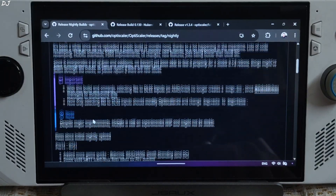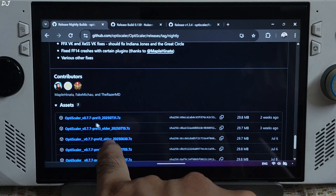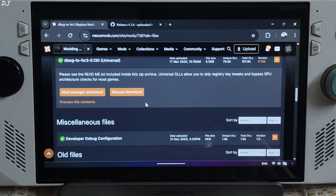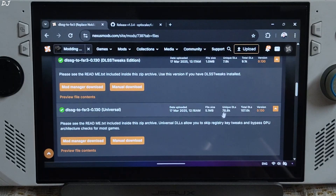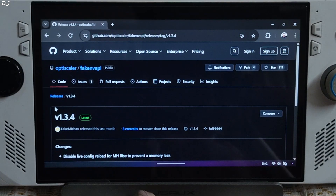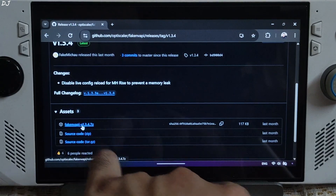We'll be using the latest Preview 13 Nightly build of OptiScaler mod — it can be downloaded for free from OptiScaler's GitHub, I'll give the link in the description. Scroll down until you find the asset section and click on the .7z link: 0.7.7 Preview 13 2025-07-31. We'll be using Build 0.130 universal version of Nukem9's mod, downloadable for free from Nexus Mods — just need a free account. Click on Manual Download under Universal, then Slow Download. We'll also be using Fake Macao's Fake NV API version 1.3.4 — download it from GitHub, expand the asset section, and click on the .7z link.